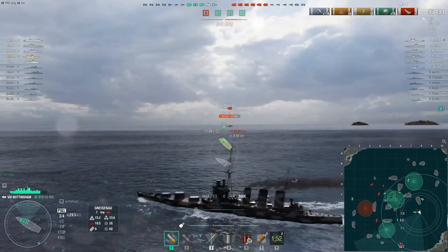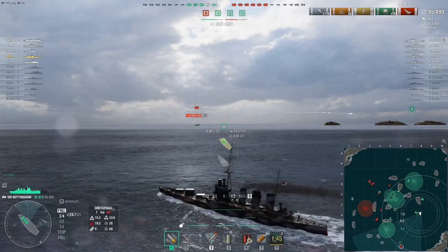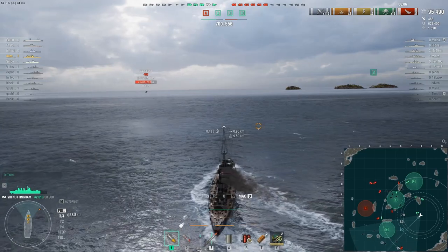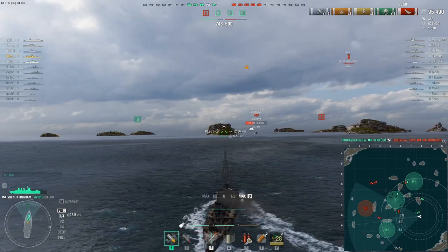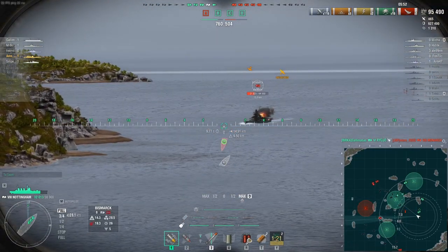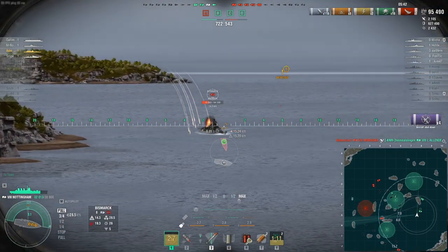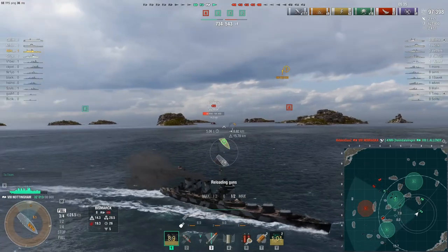Looking at the Nottingham's concealment: surface detectability is 9.5 kilometers with a concealment rating of 72. Detectability by submarines is 6.2 kilometers and detectability by aircraft is also 6.2 kilometers. One very important note regarding the smoke screen: when firing inside smoke you will have a smoke firing penalty of 6.8 kilometers, meaning any ship with direct line of sight on your smoke screen within 6.8 kilometers will detect you firing.